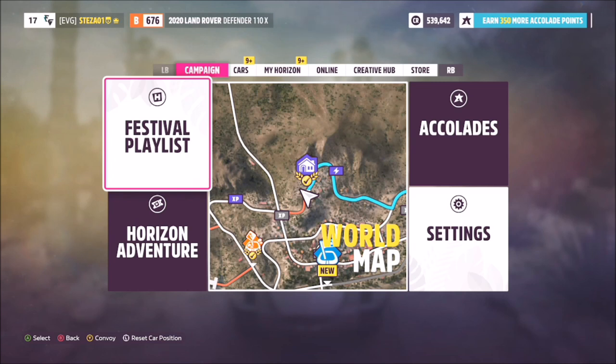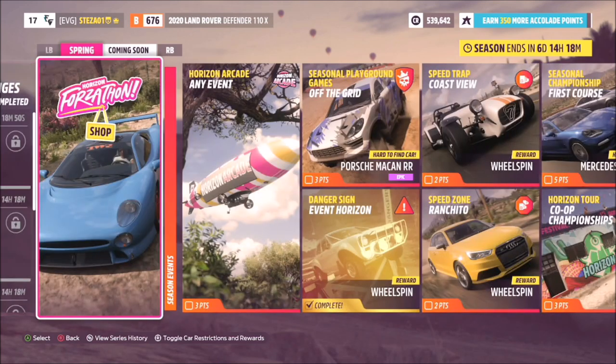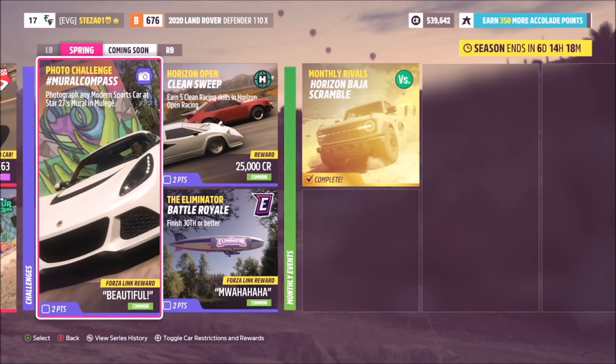Moving on to the actual photo challenge itself, this one is very easy to do. It's called Mural Compass and it wants you to photograph any modern sports car at the Star 27's Mural. First of all, you're going to want to pick out a modern sports car.